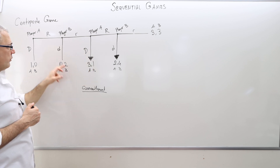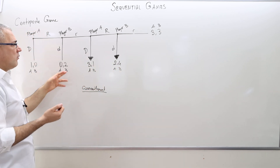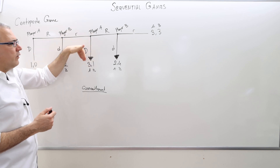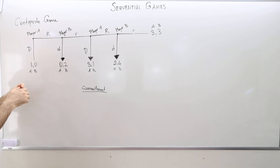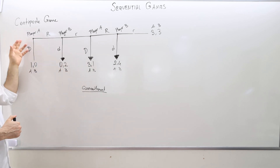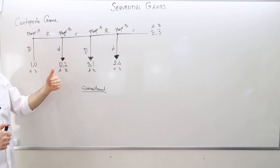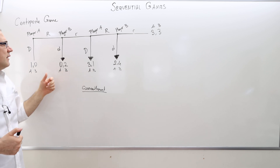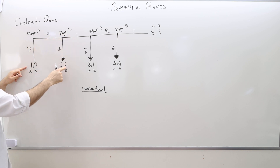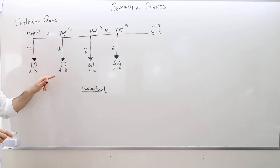Knowing that, player B — if the game ever comes to that point — knows that if she chooses R, she's going to end up with payoff 1 because player A will choose D to get 3. So it's 1 versus 2. If player B plays D she gets something more than that — not as high as 4, but better than 1, since she knows her opponent has a commitment problem and will go for D. So player B should go for small d. Similarly, at the beginning, when player A thinks about this game, she knows that committing to R will be impossible to follow, and her opponent won't follow it either. So if she goes for R, her opponent will end the game and player A gets payoff 0. So player A should end the game now and get payoff 1 rather than 0.